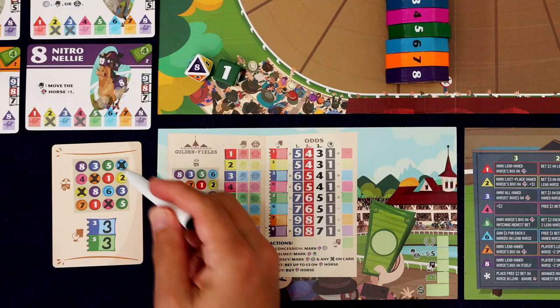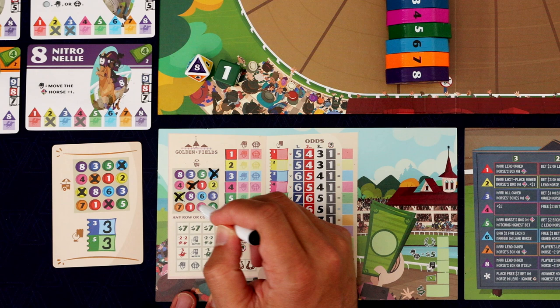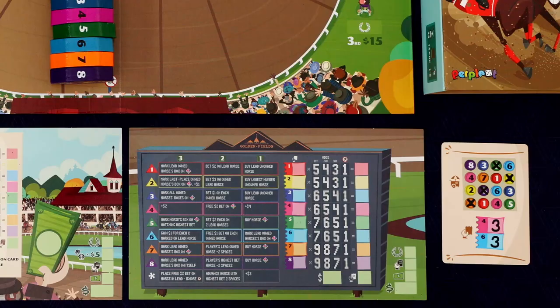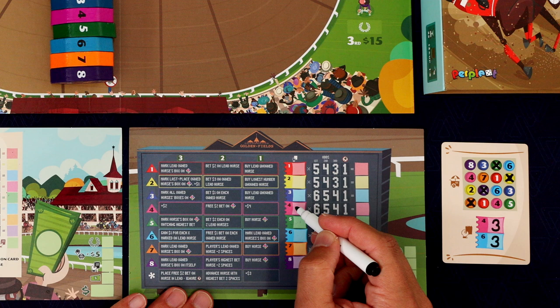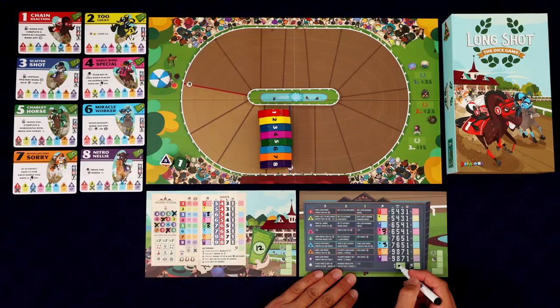You're then going to mark off exactly what it says here: the six, this seven, that two, and this four. In the three spot we're going to put a three, and in the five spot we're going to put a three. For Roland, you ignore the upper part and just put that on their sheet — a three in the four and a three in the six. We start the game with 12 bucks and Roland starts with 20. And now we're all ready to begin.